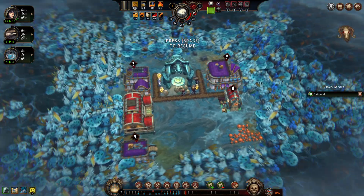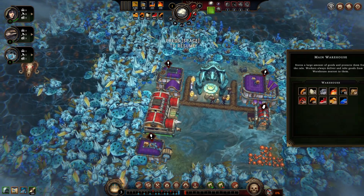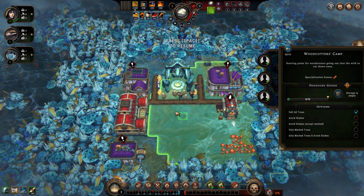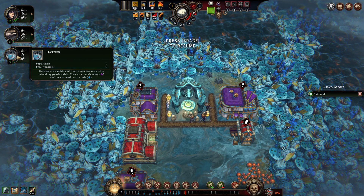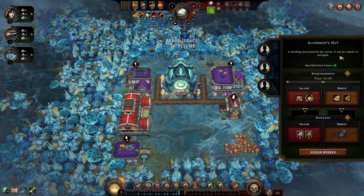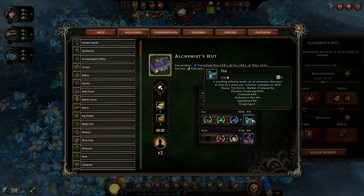So we start with some extra stuff — usually just an ancient heart and a warehouse — but we also got a couple of extra buildings. We start with a functional woodcutter's hut — Christmas came early! We also have three buildings to rebuild: a bath house, an alchemist hut destroyed by the storm, and another one. The alchemist hut produces crystallized dew.